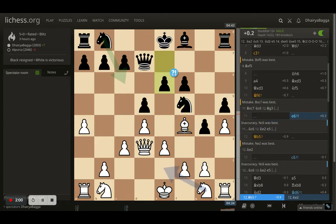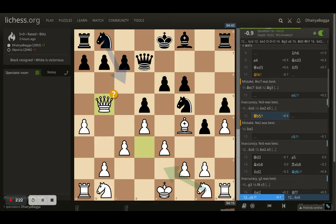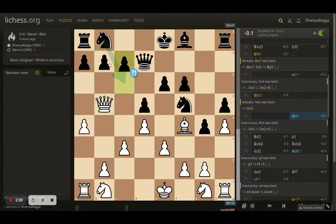Opponent plays pawn forward e6. At this point, if you see, I haven't gained anything serious yet as an advantage. The only advantage white has is that the pawn structure is weak on the kingside, but the opponent can castle on the queenside and play comfortably from there. I went with a queen exchange, offering it to the opponent. My idea is if the opponent doesn't take, I have another option coming.